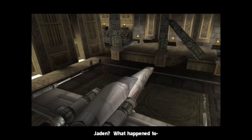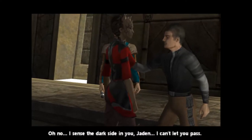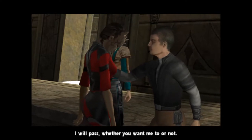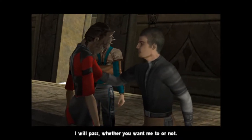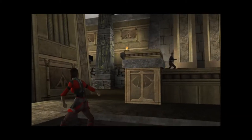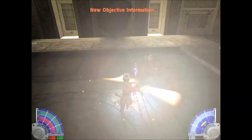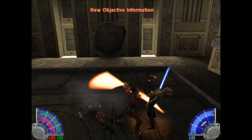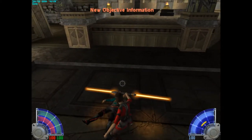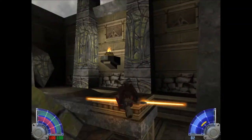Jaden! What happened — Out of my way! The scepter will be mine! I sense the dark side in you, Jaden. I can't let you pass. I will pass, whether you want me to or not. Here's how things are different — remember how these guys were on our side the first time we did this? Not so much. Unfortunately, they kind of suck. Now really quick, for those of you wondering if there's a way to get a red saber now that we're playing as a darksider...